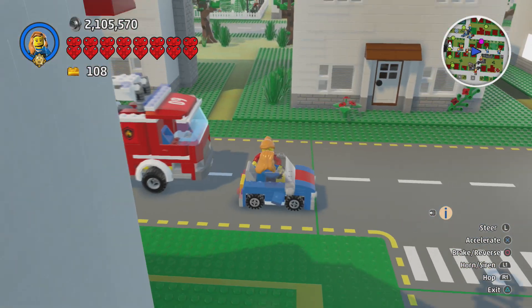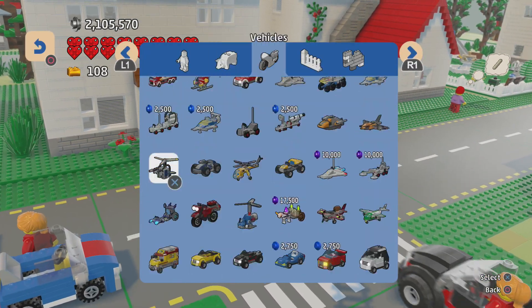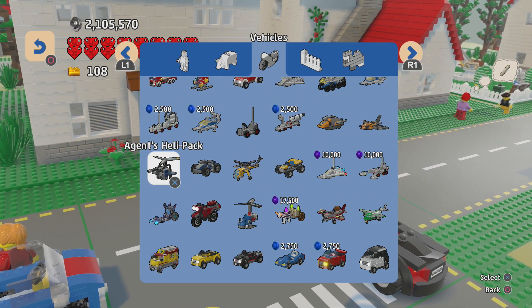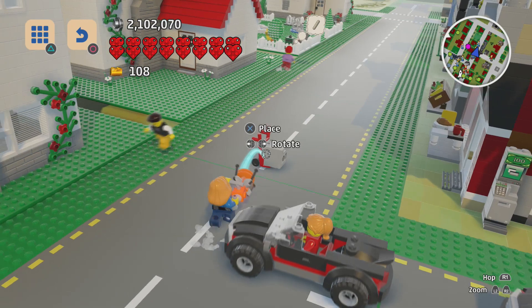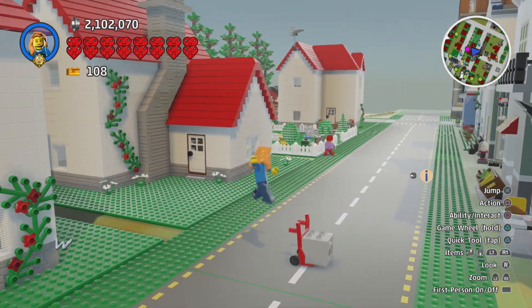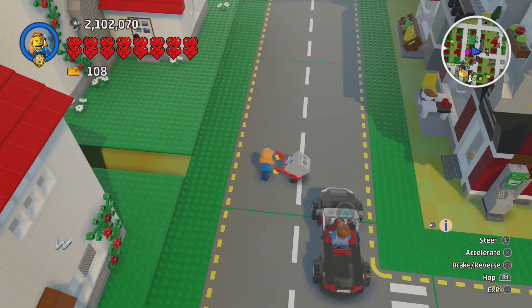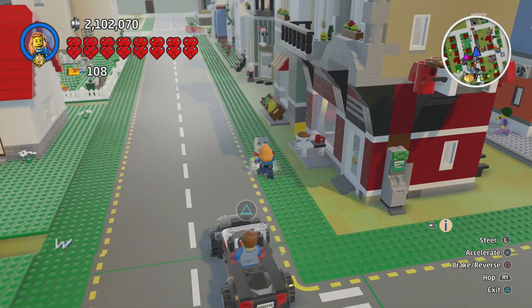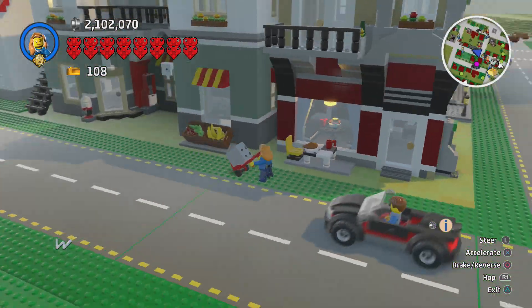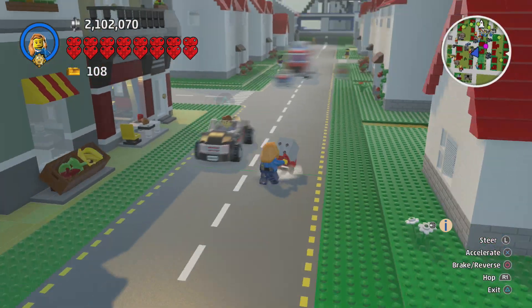Awesome, awesome stuff. Let's check out some of our other vehicles. There are lots of them. We have the hand truck — so this is a vehicle. We unlocked this from the gas station and I can just push this around like this. I got places to be! It's a little safe, I think. I can turn around and bring it to the ATM over there — just like I'm doing my job. A little bit of LEGO role play.